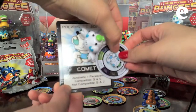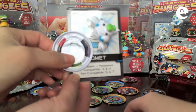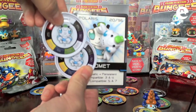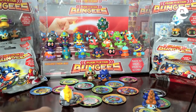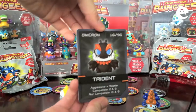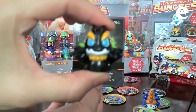Acrobatic, assistant. And the second figure we have is called Comet, and we have the discs here. Aggressive and hostile.